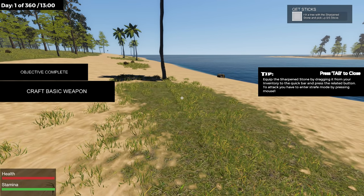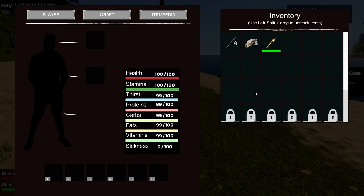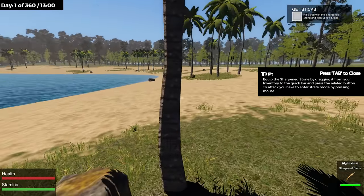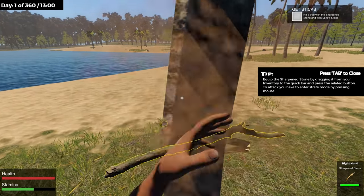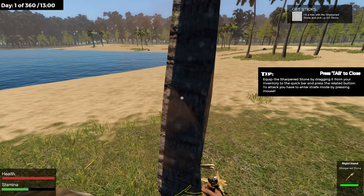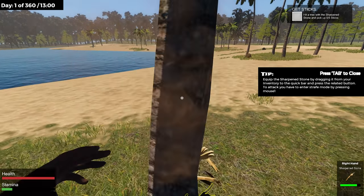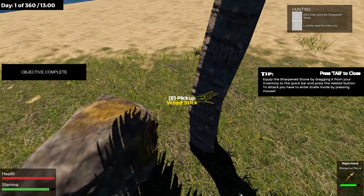Objective complete! Hit a tree with the sharpened stone and pick up five sticks. There's a stone right there too. I'm still hitting because I want to see how much you can actually do — oh, a coconut fell out of there!